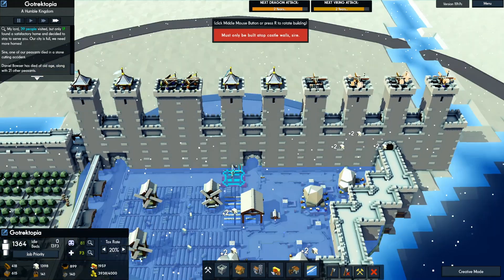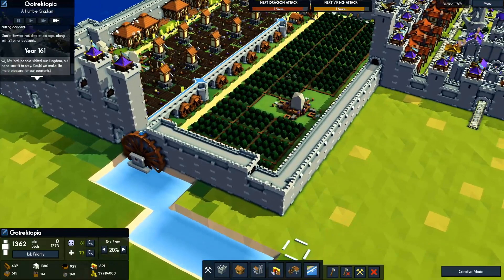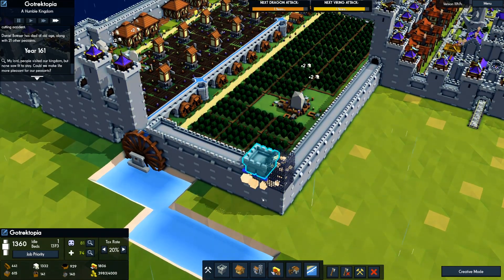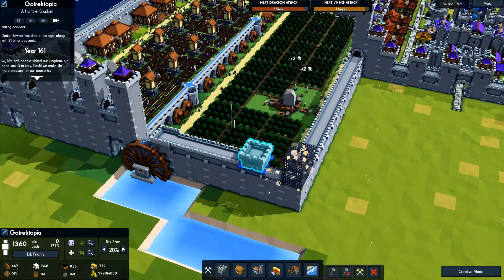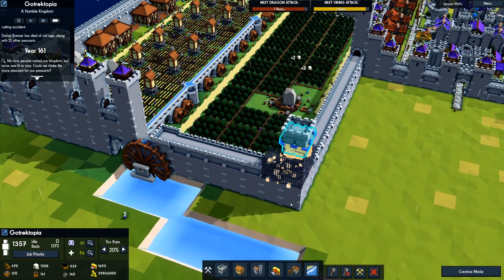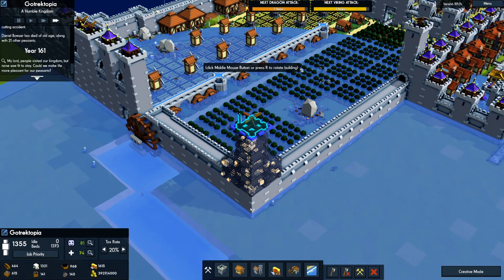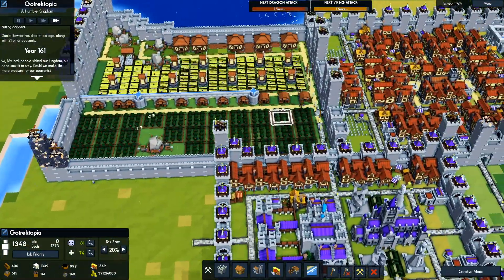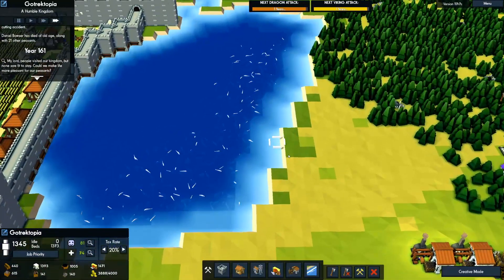I'll put another one there. I probably want to build another max height tower here — one, two, three, four, five, six, up to ten. We'll put some ballistas in this corner just to protect here. Let's go ahead and work on some fish.